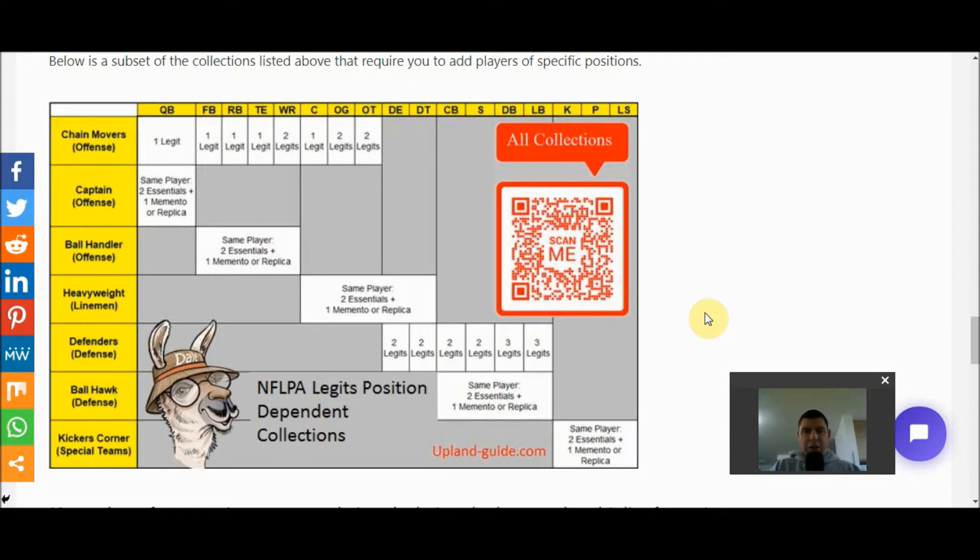The table that you can see here is found on the UplandGuide website with a link in the description below, or you can scan this QR code to pull this page up on your phone. The collections you see here in this table are collections that are dependent on the player's position, and the other half of the collections are not, which I will go into in the second half of this video.